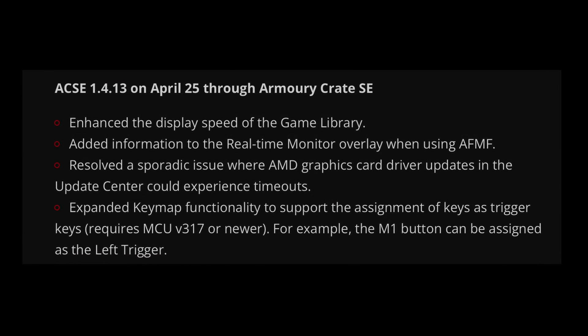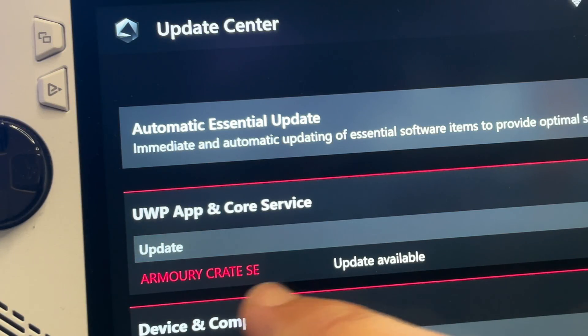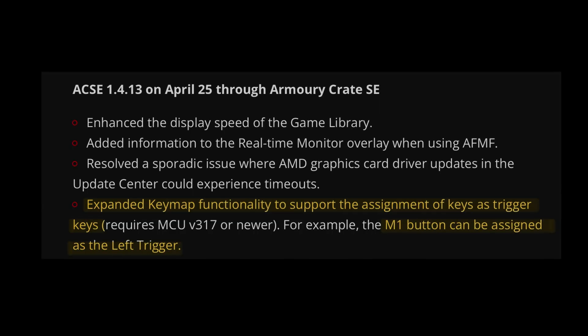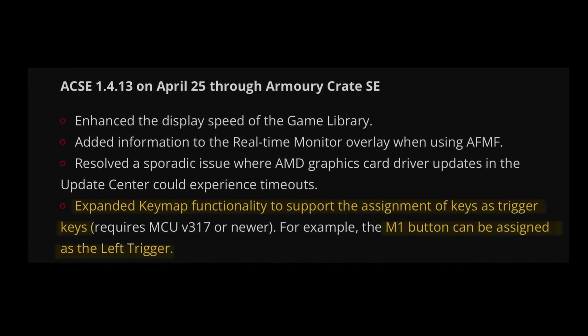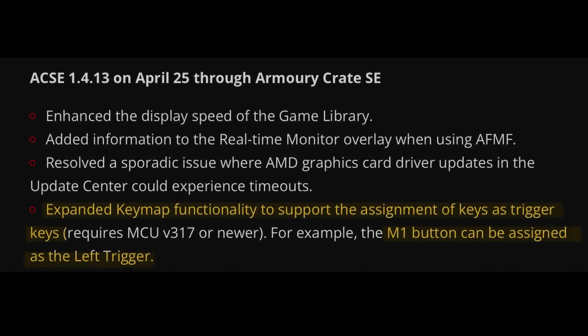Now let's look at the 4 key updates to Armoury Crate 1.4.13, which should now be available to download for all of us. The first is that 1.4.13 now allows us to allocate other keys to be used as trigger keys.